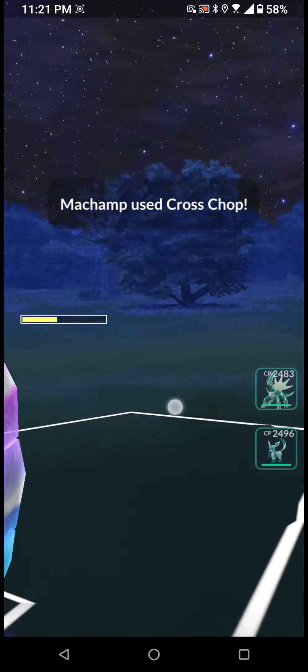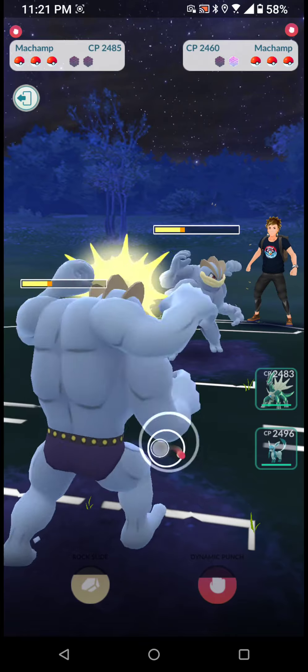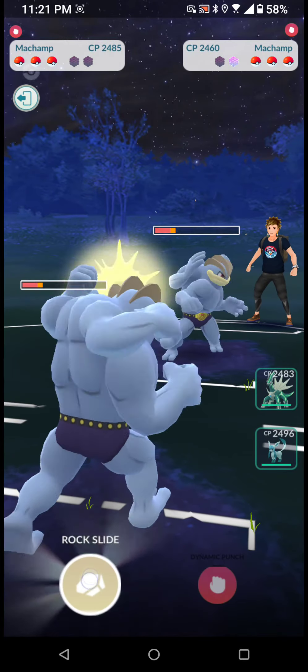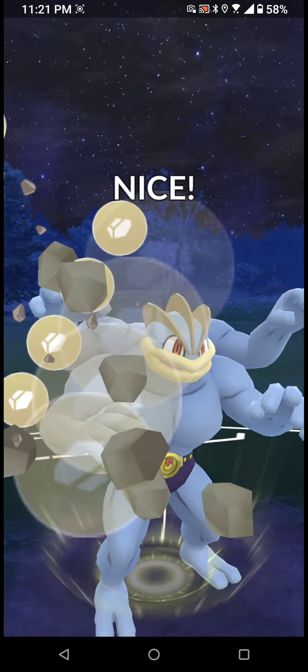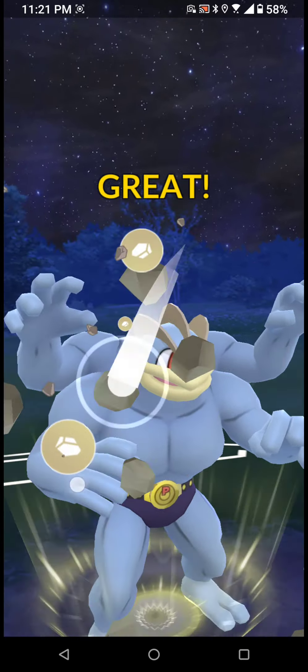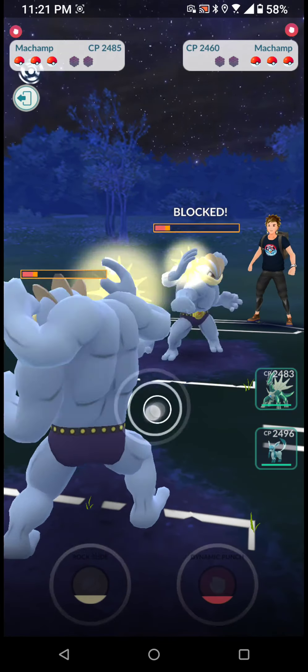It's gonna be a big advantage for him against my Pokemon. We're gonna fake it — we're gonna go for a Rock Slide since it's gonna load first, and he's gonna think I'm gonna use a Dynamic Punch or something of that kind. Yep, he got it.